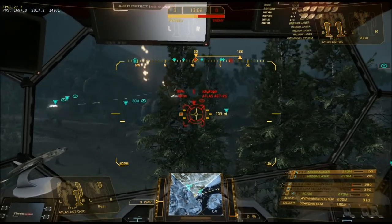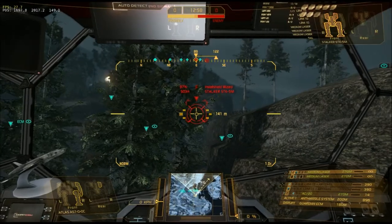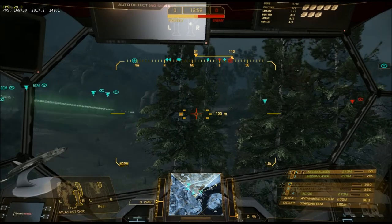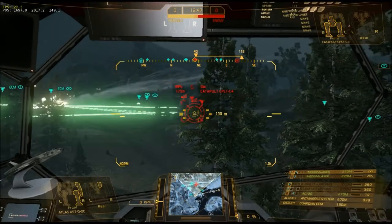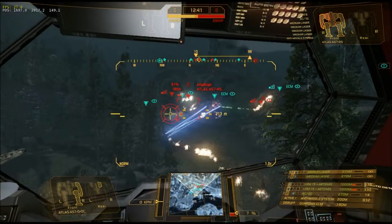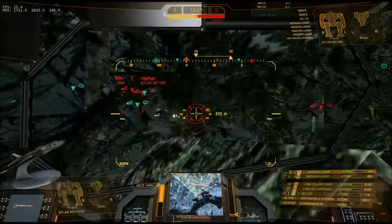Switching back to disruption. Do we have a primary target? We're taking heavy shots. I've got an ECM Atlas coming down. Do you want me to take Foxtrot? He's an LRM boat. Echo's a Stalker. Do you want me to go cap their base, try and pull them? They're coming up the middle. They're almost all in E4, E5.